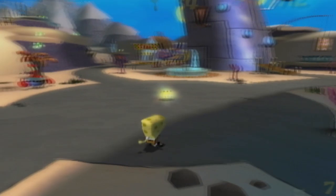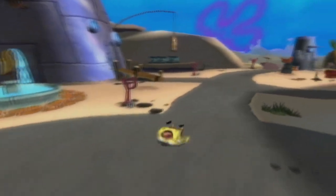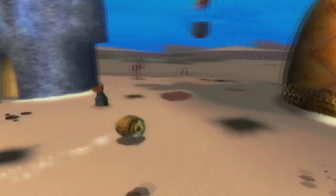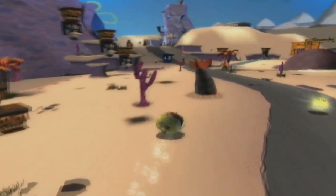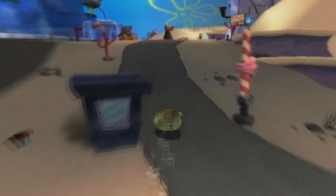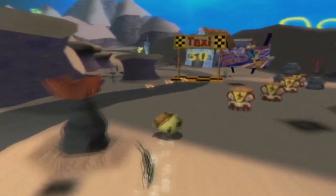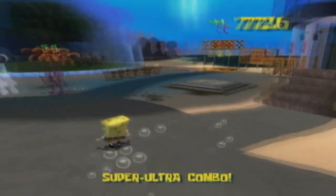Now that we've opened up this new section of Central Bikini Bottom, there is a Sponge Ball power for us — it's not really used for anything major, just lets you move between sections a bit faster. You may have also noticed that Mr. Krabs moved locations. Every time you unlock a new section of Bikini Bottom, Mr. Krabs will move to the newest section, making him a convenient way to warp to the hub areas connecting to each of the game's levels.